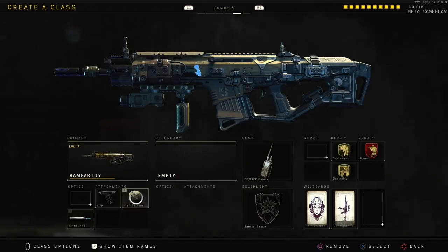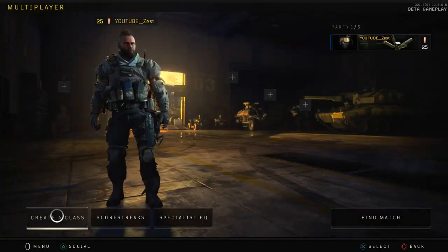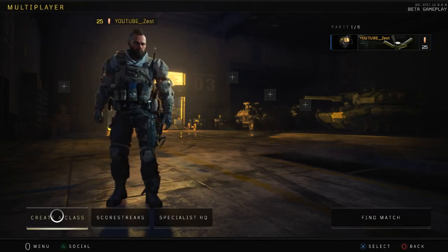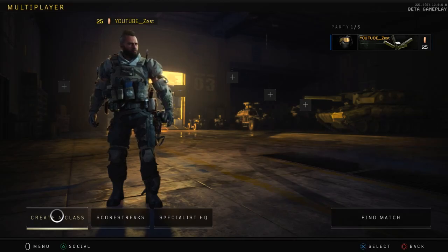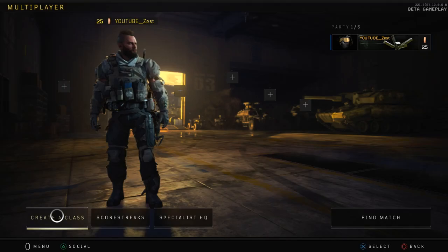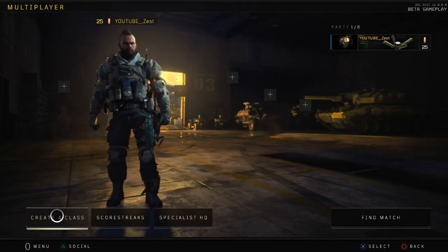We also have Ghost to stay off the mini map so we can go on those long flanks and the enemy doesn't expect anything. Those are the five best class setups I have found so far. If I find any more I will bring them to you guys. If you liked this video and it was helpful, show your support by leaving a like. We are on the way to 2K on my personal channel so if we could hit that it would be absolutely insane. Subscribe if you are new — I've been Zest, enjoy the rest of your day, peace.